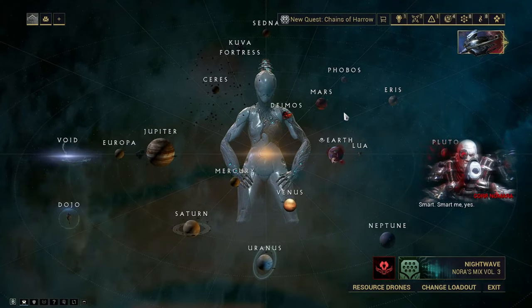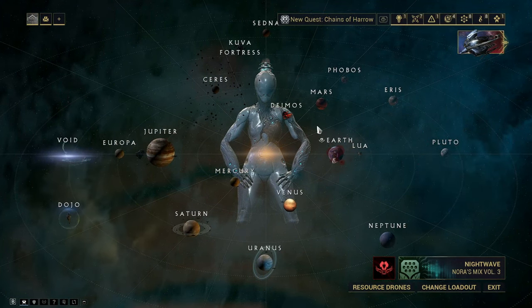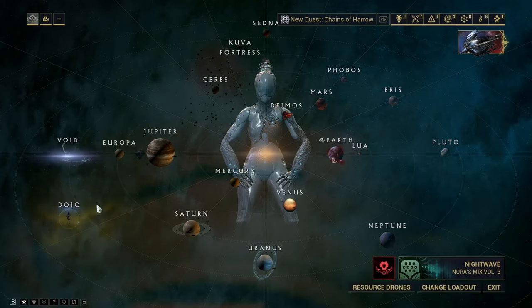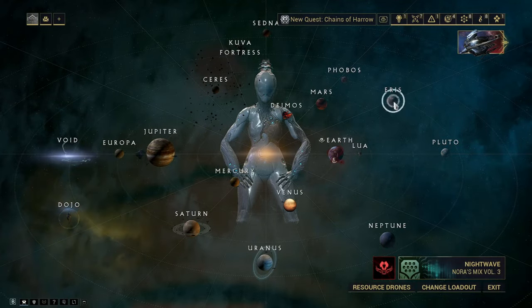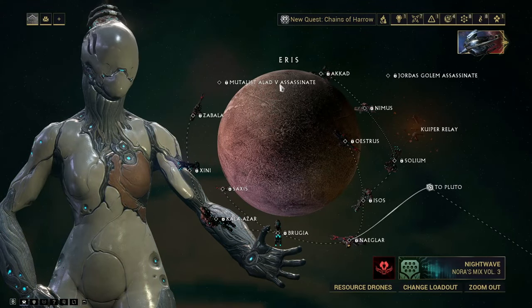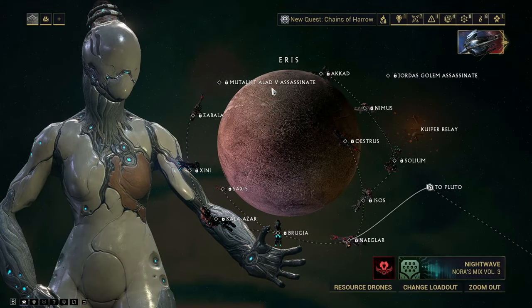There are a few locations that you unlock through the main quest progression like Lua, the Kuva Fortress, and then there's another one called the Zaraman — that's the last one you unlock. You'll have to beat the New War and then do the Angels of Zaraman quest to unlock that area. You'll have to complete every single node on all these planets except on Eris: the Jordus Golem assassinate and the Metalist Aladvi assassinate are excluded.